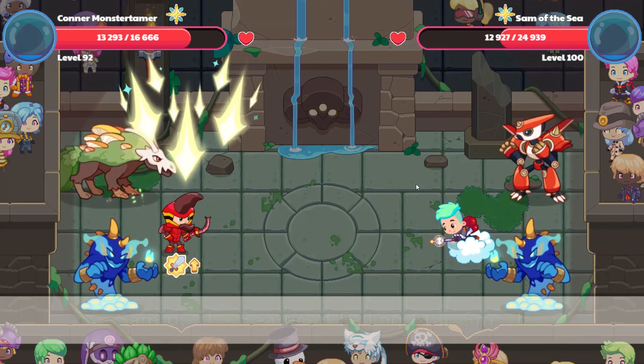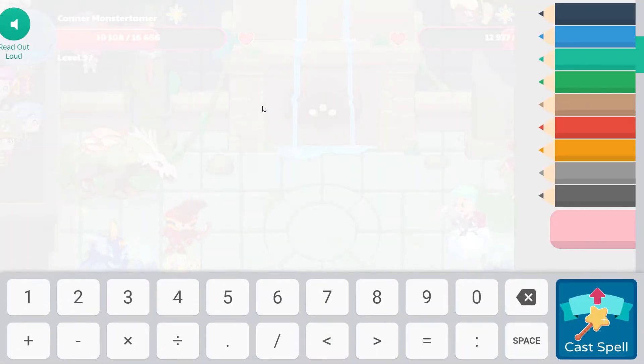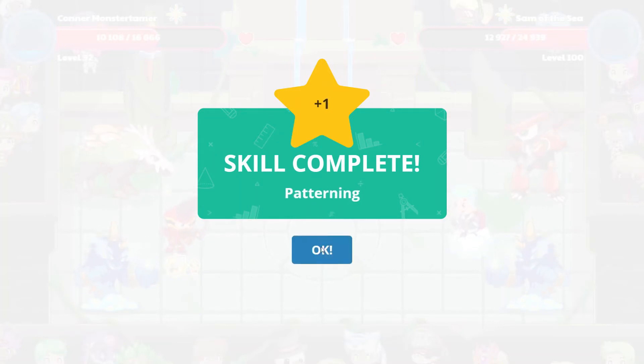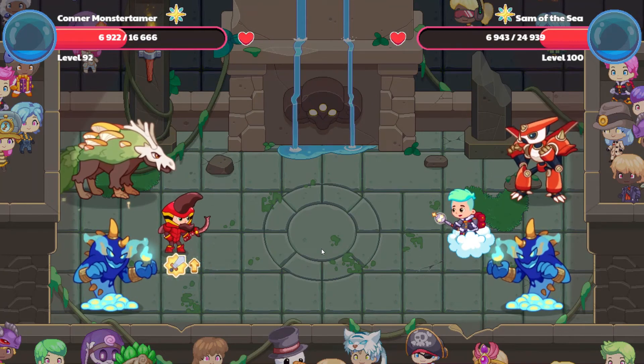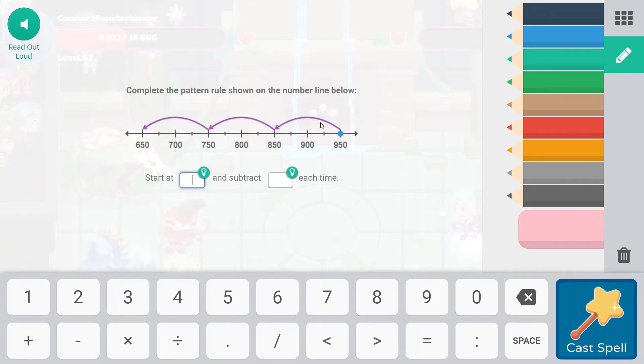It looks like three more hits for Sam of the Sea. Mr. Sutherland has 503 pencils in his desk. Every week he gives out two. So that's a difference of ten — it would take five weeks for him to deplete ten pencils. That's a skill complete — way to go! We're looking good here, hopefully he's out of chicken and cake. Complete the pattern shown on the number line — we're jumping back by hundreds, starting at 950 and subtracting 100 each time.